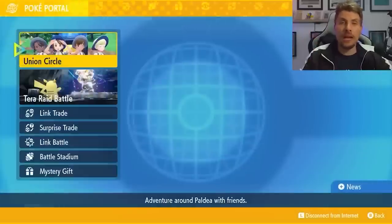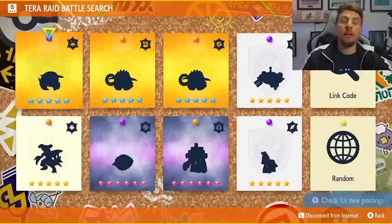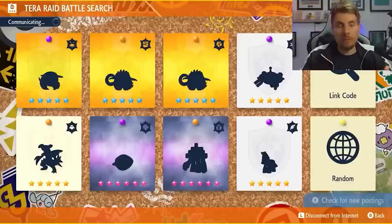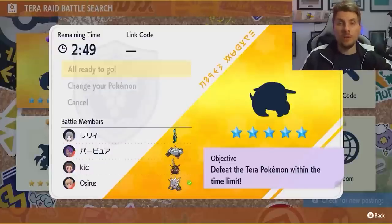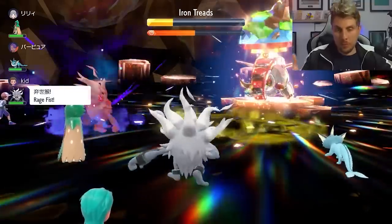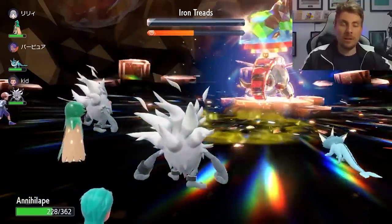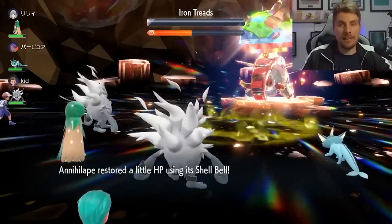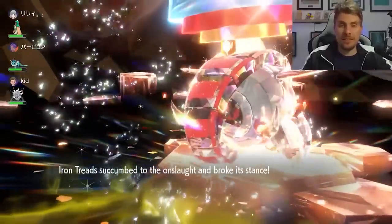If you want to get the opposite version exclusive that isn't in your game, you can go online to your Poke Portal, then go to Tera Raid Battles and find a raid hosted by an opposing player hosting the opposite version. As a Scarlet player, we looked for Violet players hosting Iron Treads and it was pretty easy to find one. You can of course return the favor by hosting your own raids. The Iron Treads was dealt with pretty quickly using Annihilape, making it one of the best Pokemon to use for all the raids this weekend.